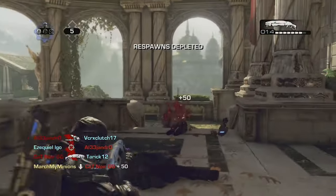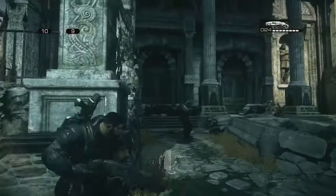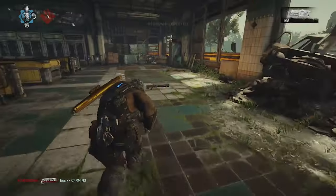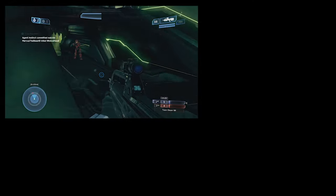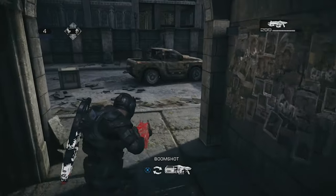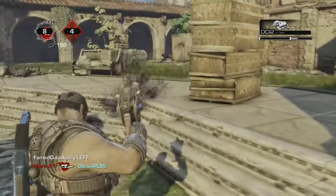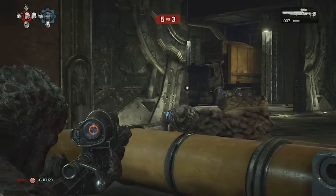Winning is based more on the next pillar of Gears multiplayer: power weapons and map control. It doesn't matter how beautiful or balanced a map is — if you're not controlling it, you're losing. Power weapons are a staple of the arena shooter genre, and similar to Halo or Doom, Gears has a plethora of game-changing weaponry. From the boomshot that can eviscerate a team with one shot, to the explosive torque bow, the digger or drop shot that renders cover obsolete, these weapons can turn the tide of battle instantly.